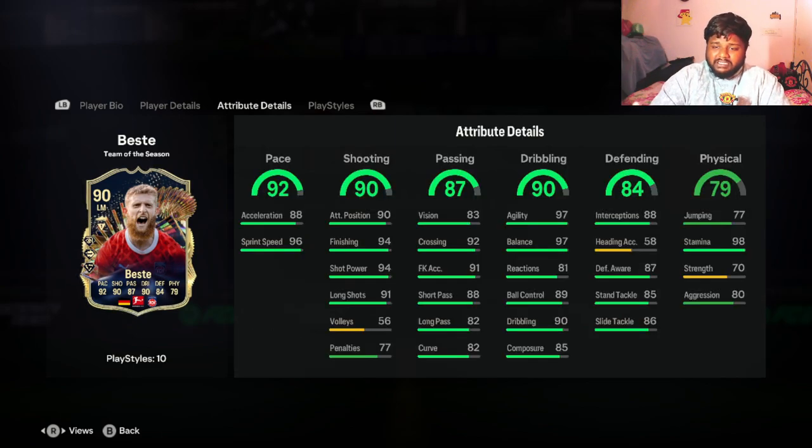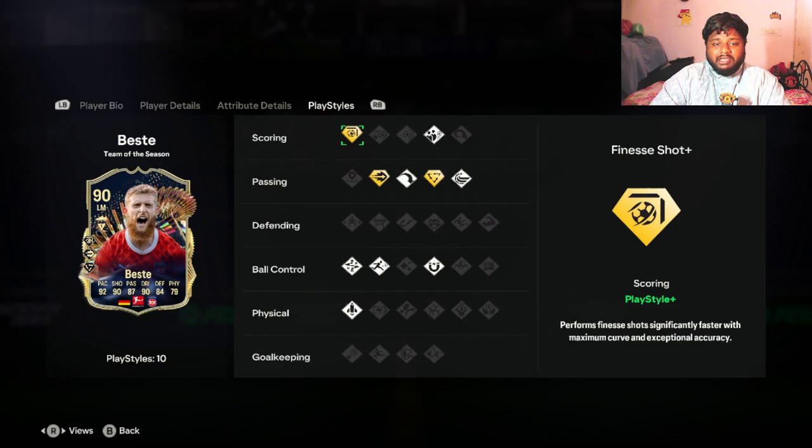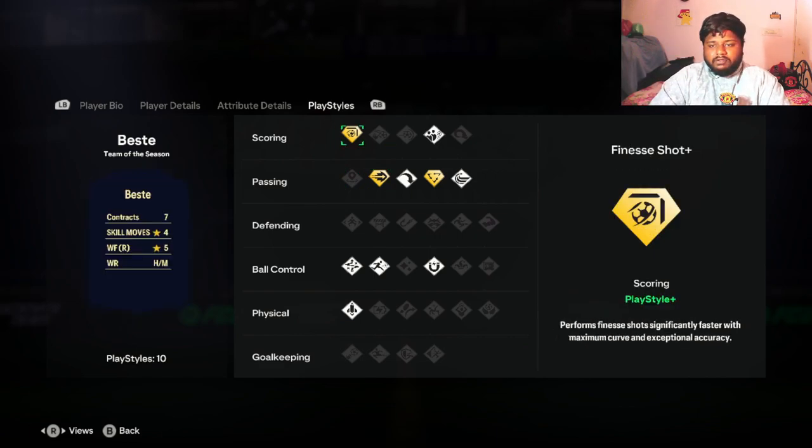His 84 defense made me think he could play left wing-back or left back, but he can only be played at left mid and left wing. His defensive stats are actually cool - 85 standing tackle and 86 sliding tackle. For dribbling, he has 89 ball control and 90 dribbling overall. He has 92 crossing, which is really impressive for a winger, 96 sprint speed, and 88 acceleration - so it'll take a moment to get started.